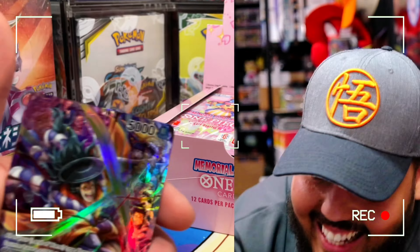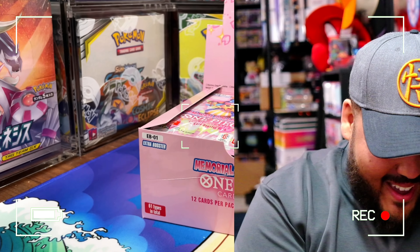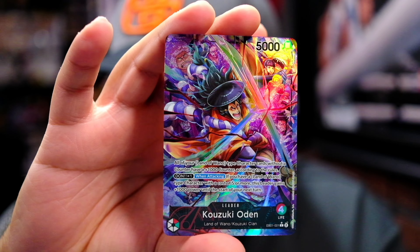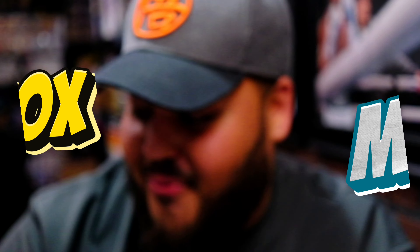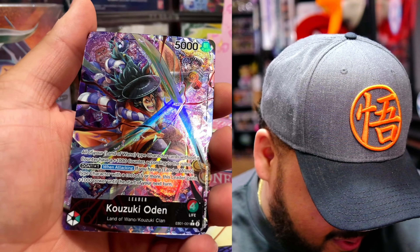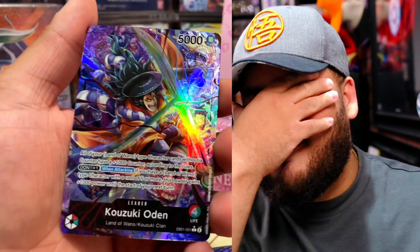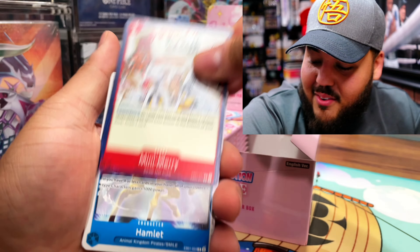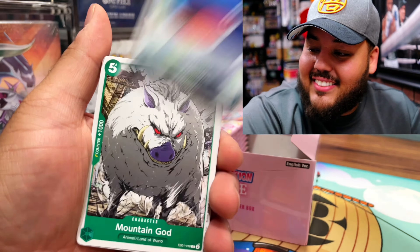Yes! That's what I'm talking about. Check this card out — this picture does not do it justice. Holy sh**, first box magic is crazy! Look at this dude. I guess I am gonna build that Land of Wano deck. It's green — oh my god, you guys have no clue. I am so hyped. I told you, I've never been more excited to open a box and I picked the right one.